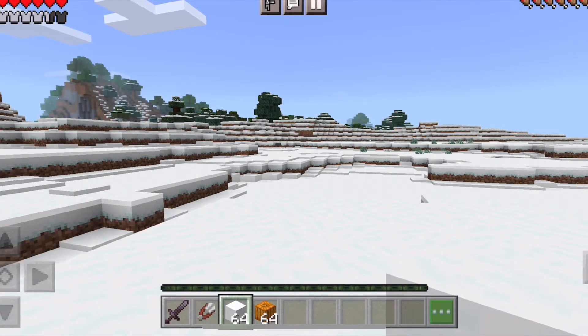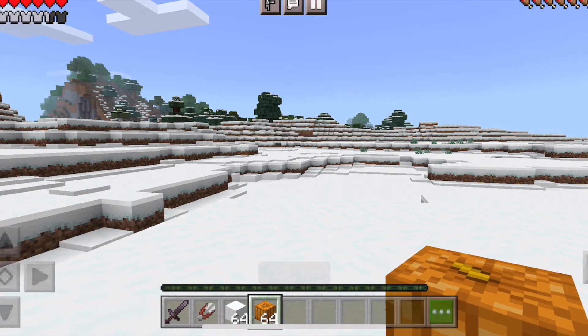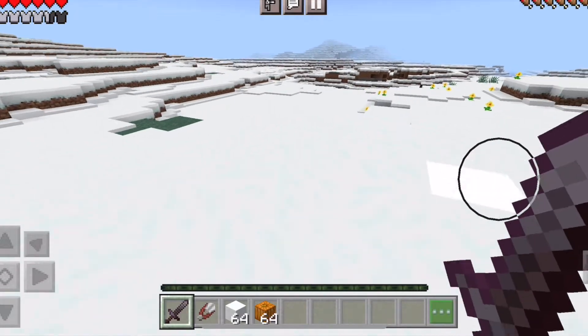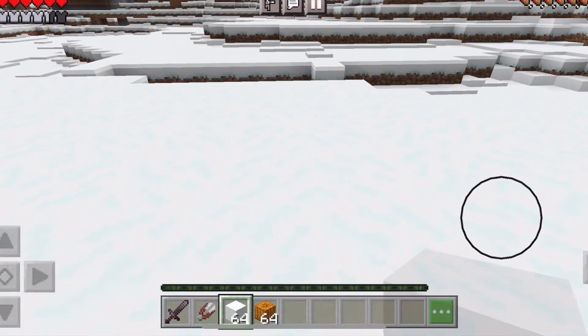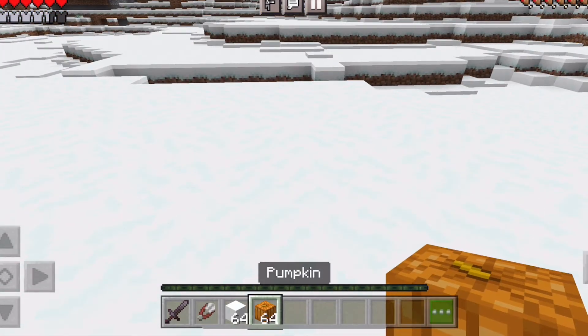You're also going to need shears and a pumpkin. I just have a sword just in case any mobs come up to me while I'm showing you guys this, and some armor on. But here, if we have the snow, I'll show you how to make it.